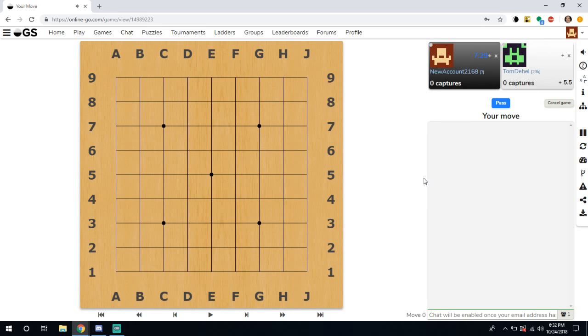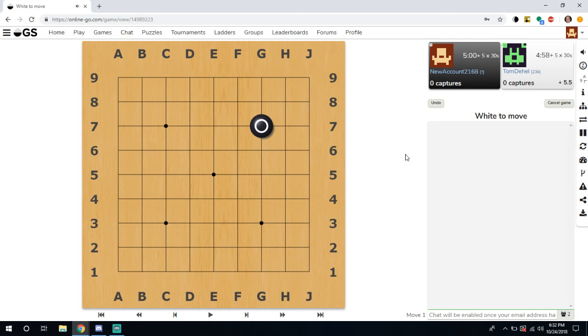We simply find a game and play a normal game. This is going to be our new account versus Tom. We are Black since we have the black square, so we'll go ahead and play.